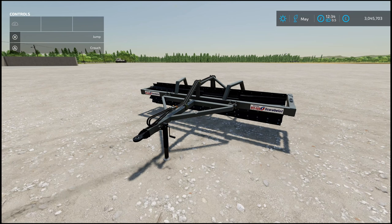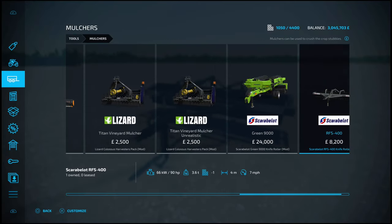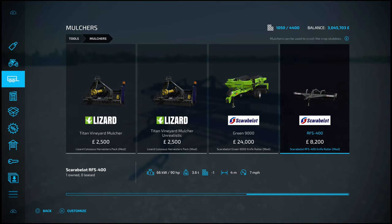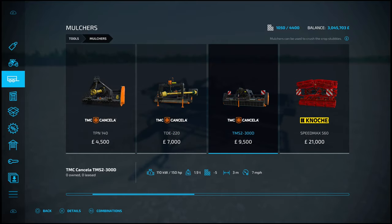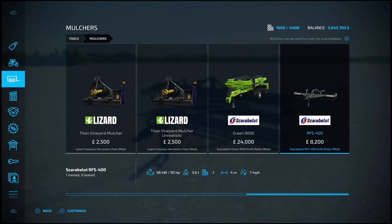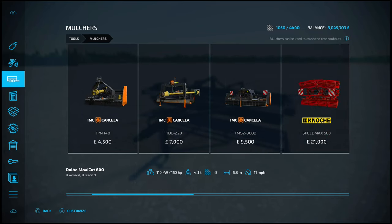Next, the Scarablet RFS-400 Knife Roller, by Scarablet and ML Studio. 7.38 MB to download, 5 slots on console. What we've got here is a 4-meter working-width mulcher. You can find it under Tools and Mulchers — go towards the end. 8,200 to purchase, not much horsepower required, weighs 3.6 tons, 4-meter work-width at 7 miles an hour. Pretty much the same as the base game, and at 8,200 it's pretty good value for money.